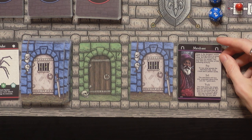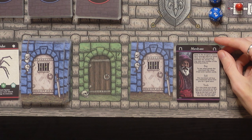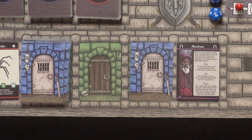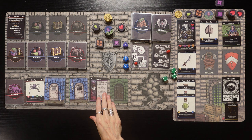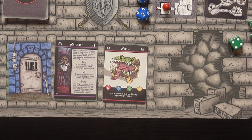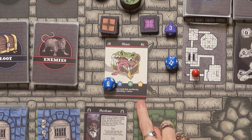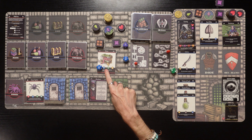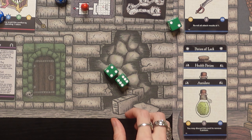We move on to the last room of the dungeon. There's a merchant chilling in here - seems like a strange place to set up shop! 'You may take any number of the following actions.' We can buy - draw three loot cards and two potions. We can sell - the merchant will buy unwanted items for one gold. We can trade - swap any single item with one the merchant has, as long as what you give has greater value. Let's set up the shop - three loot and two potions. He's got a freaking mimic for sale!